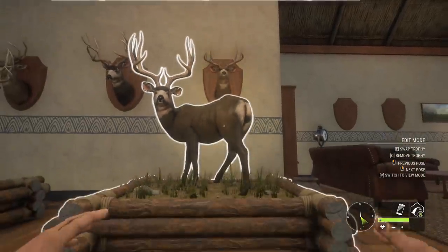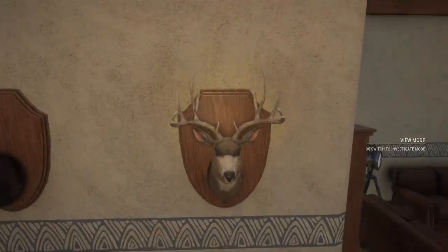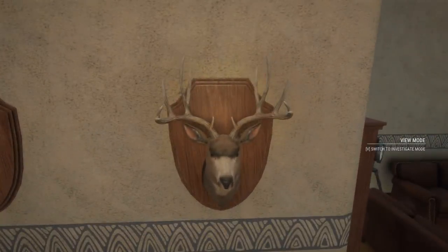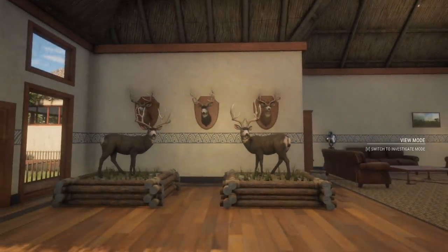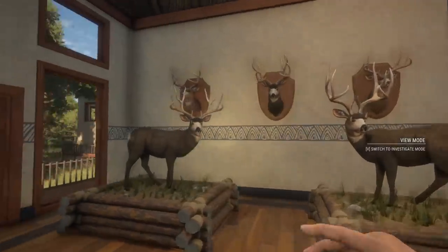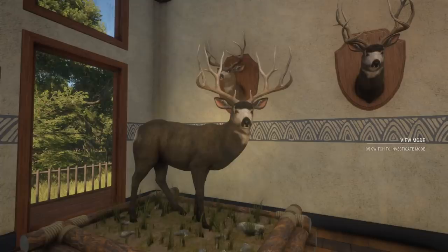Today's buck has split G2s - he's really unique and cool, and I'm so glad to have him in here. Let me jump up there and take a better look at him for you. This buck is so unique - the fact that it has double split G2s kind of reminds me of a whitetail and a big mule deer all mixed into one. He definitely makes a nice finishing touch to our wall here. Yeah overall I think we're gonna look pretty good - I'm liking this quite a bit.